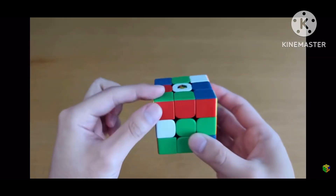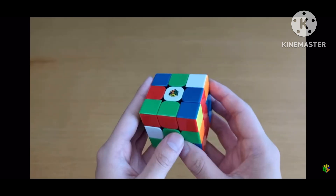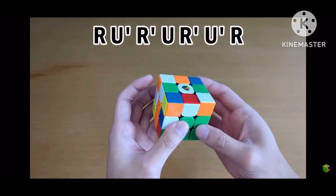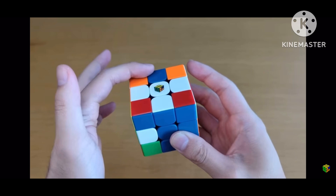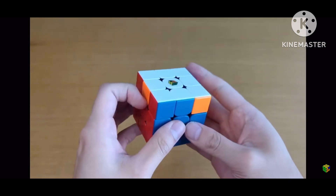I'm pretty sure this exact set of cases happened earlier in one of the solves, but on the left side you just insert this pair and that pairs up this one, and that pairs up this one. But the best part is it sets up red green, which sets up red blue, and then gives a ZBLL case into T perm.